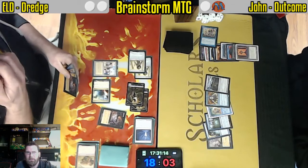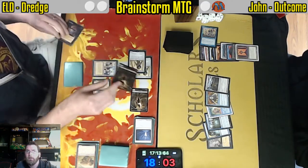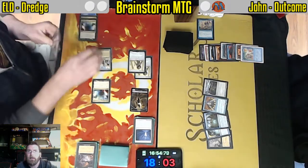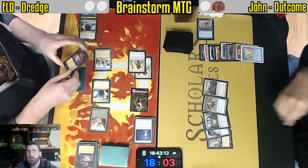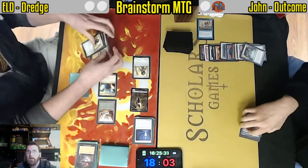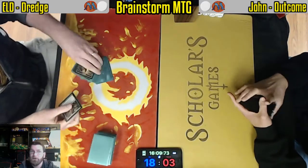Looks like this is going to be it. Lotus — one of the only possible draws here for John that could allow for Twister into all sorts of shenanigans. Twister's going to get nabbed. John essentially needing a mana source into Brainstorm for the pure nuts. Brainstorm's going to get grabbed as well. Preordain getting grabbed. John's options are completely stripped away in a very unfortunate Wheel of Fortune for him.